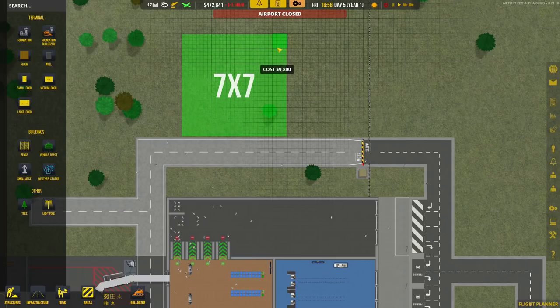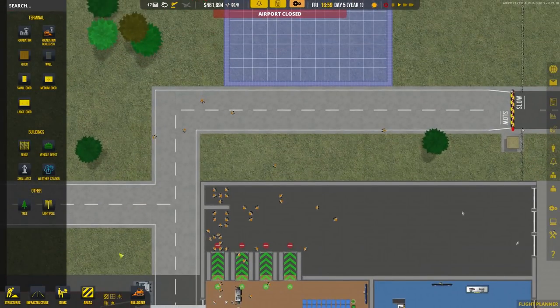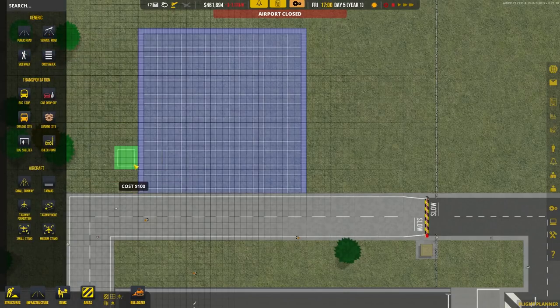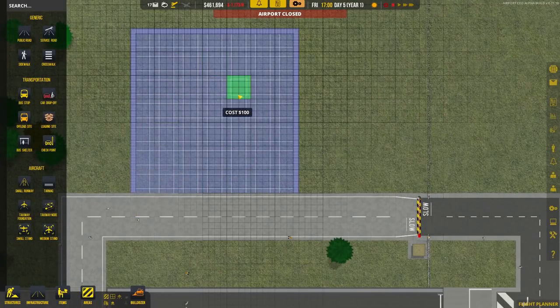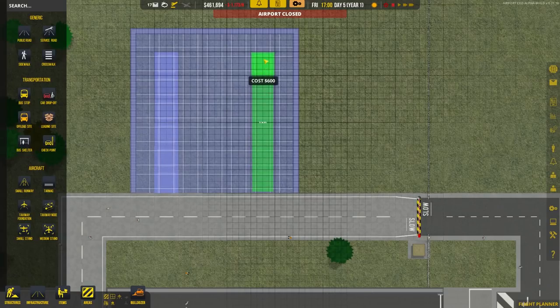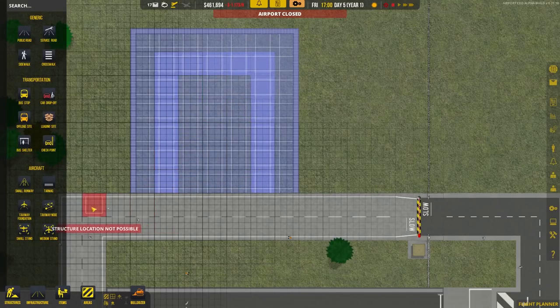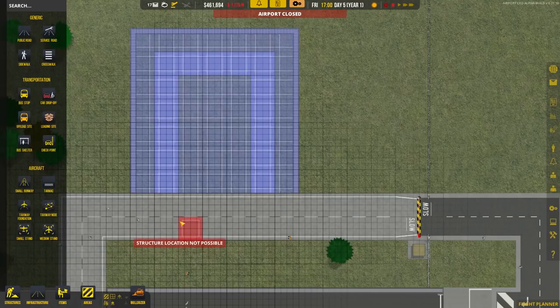We're going to build our seven by seven area out here. Delete the front wall — we don't need it. Then add a service road inside the area around where the baggage bay will sit in the middle. Run six tiles up each side and three across the top, so the baggage bay fits into the gap. This means trucks can come in off the service road, drive around, pick up luggage, and drive back out.